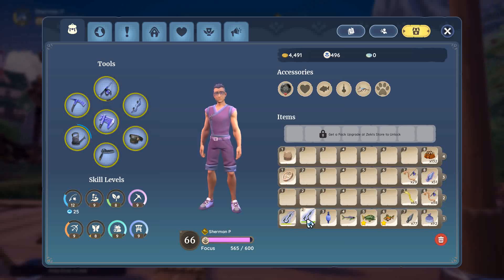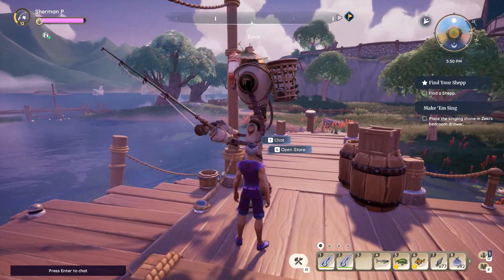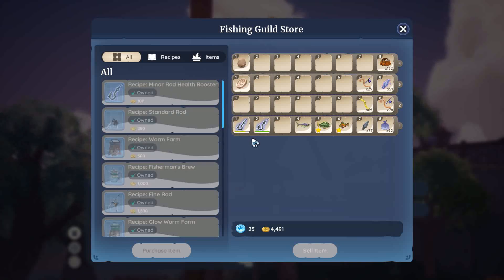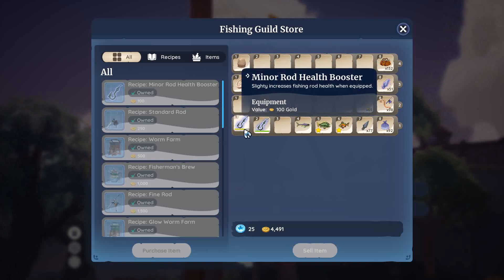The only fishing item with a permanent effect besides the pole itself is bobbers. Once a bobber is equipped, it just changes the color of the bobber. Einar will teach you your first fishing attachment — the minor health booster — around level two or three in fishing. When you craft it, it automatically goes into your fishing attachment slot. They go through their health pretty quick — about 20 fish, I think.